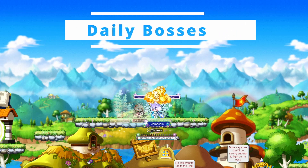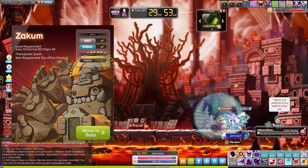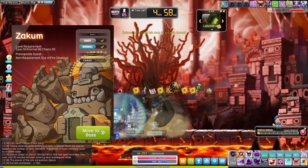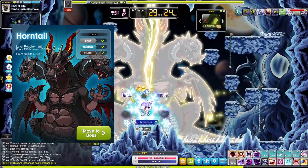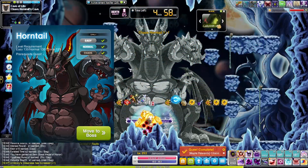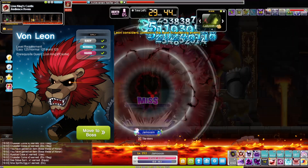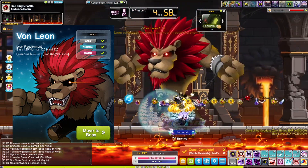Let's walk through the most effective bosses to clear for equipment with charm XP, starting with ones that allow daily clears. Normal Zakum can be cleared super early in your account progression for his helmets, which provide 50 charm XP. Each member of the Normal Root Abyss can be cleared for their helmets, which also provide 50 charm XP. Chaos Hornetail can be cleared for his necklace, which provides 80 charm XP.